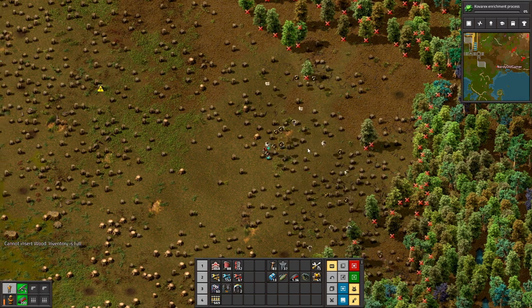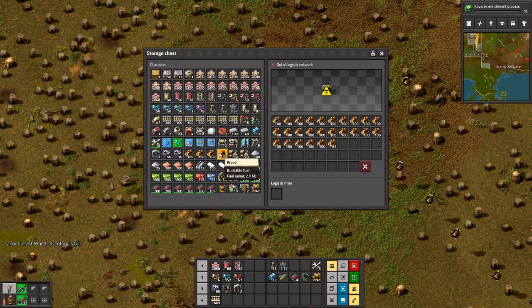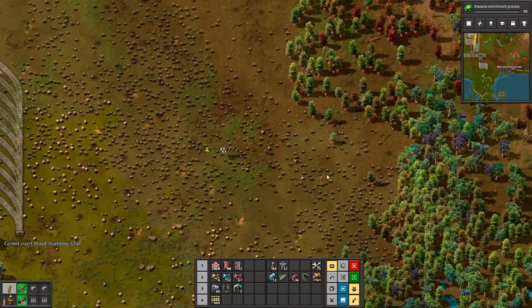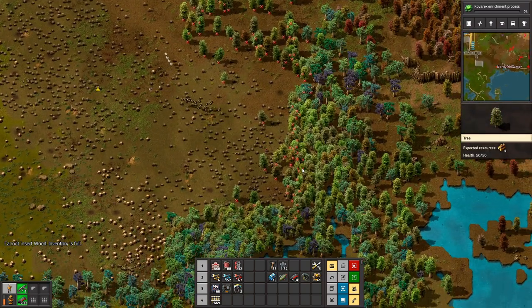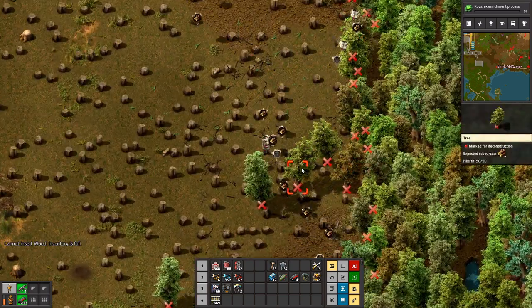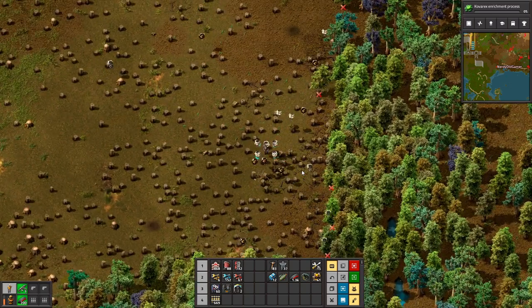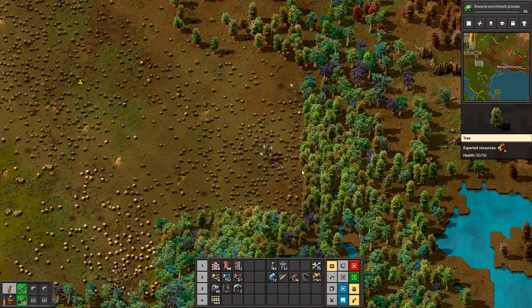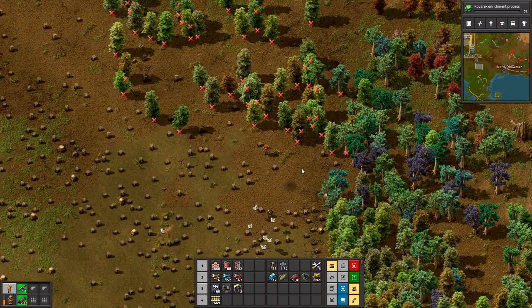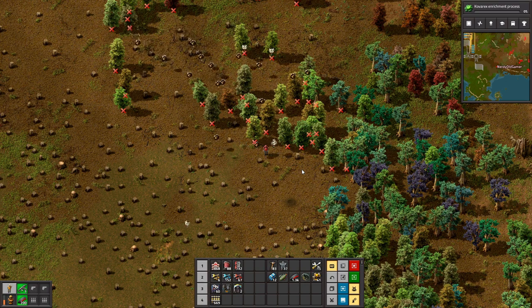It takes a long time to get all these trees out of the way. Next time — desert map. Yes, I agree. Maybe we should use settings to make trees fantastic at absorbing pollution, so on a desert map the trees are stupidly rare.